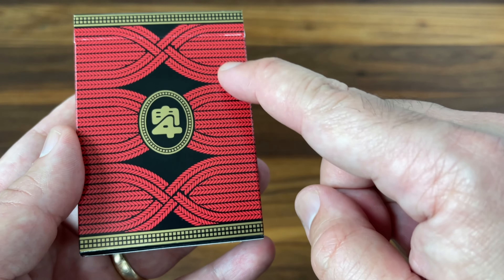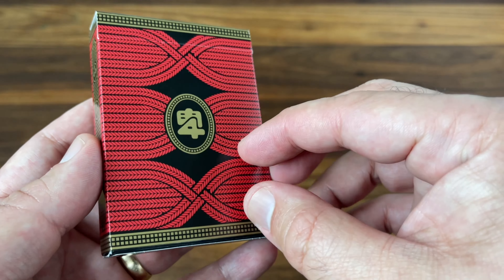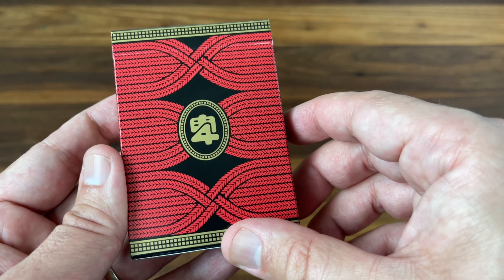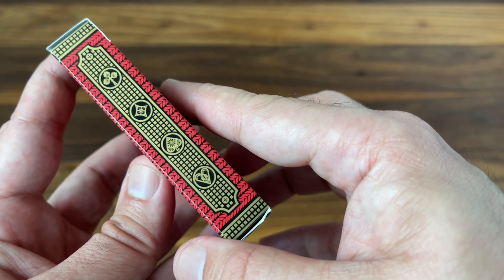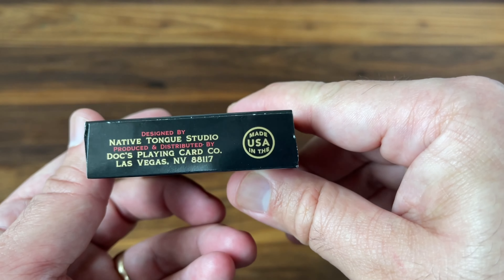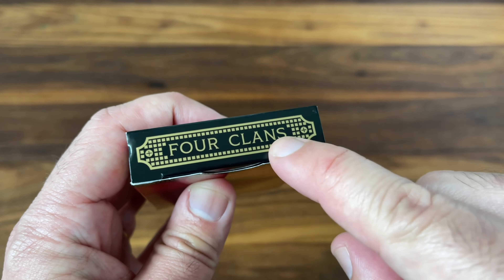The deck we're looking at here is the standard version, and it comes on a tuck case — just a regular glossy finished tuck case, that standard tuck case you'll see from USPCC. There is also a limited version that offers some much needed foiling and slight embossing that gives it some real extra texture and depth. The artwork on this one features a series of red cords in the background. These are inspired by the Ido wrappings that you'd find on the handle of a traditional katana. Really cool design work — love the minimal feel to it.